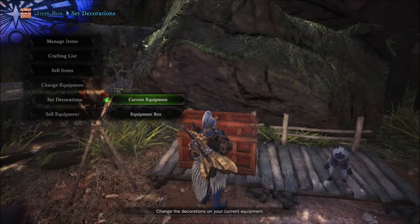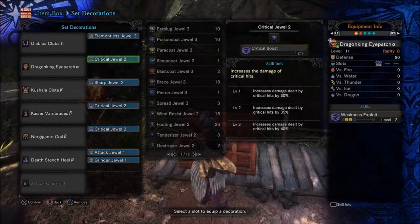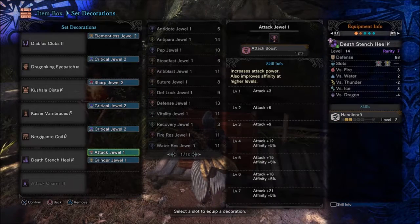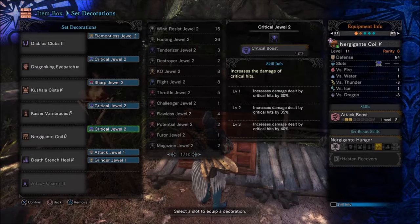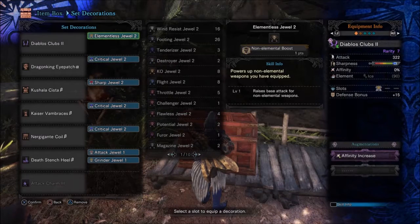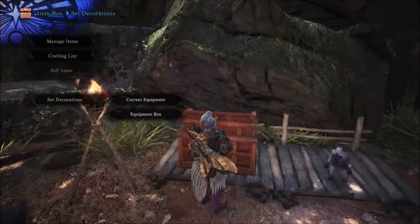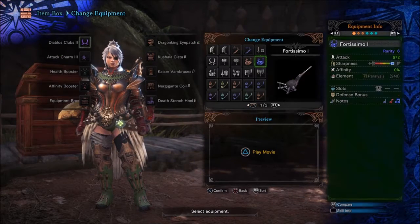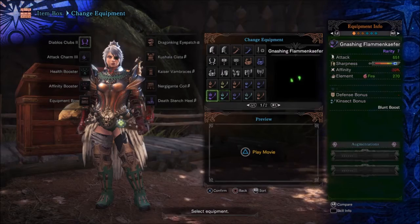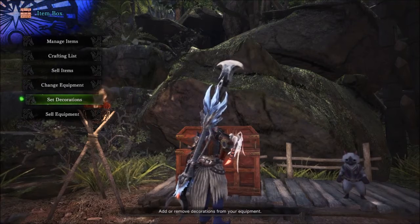This is a very attainable build. Just the armor without the jewels is still getting you four levels of handicraft, three weakness exploit, five levels of attack. If you don't have all the gems built up, you're still gonna have a lot of fun using this. I can just switch over to my Xeno insect glaive here to show you.